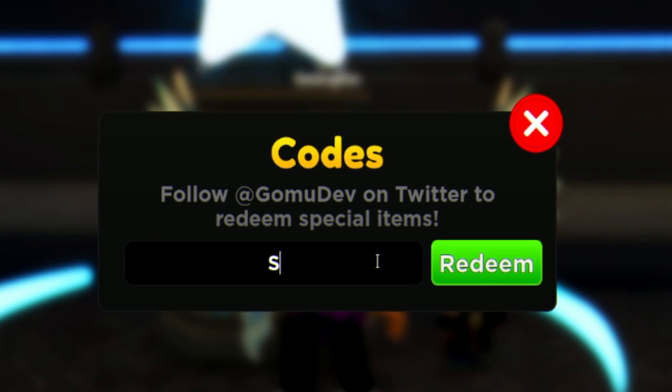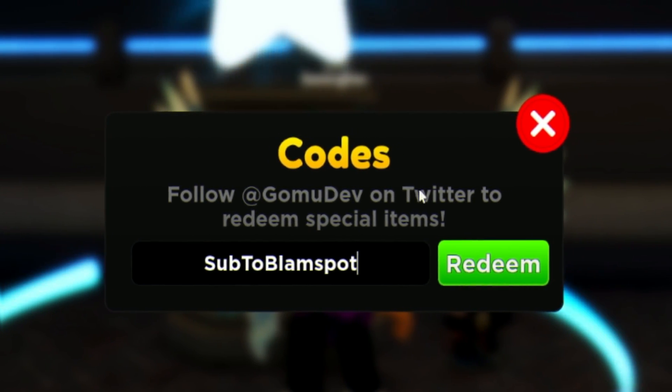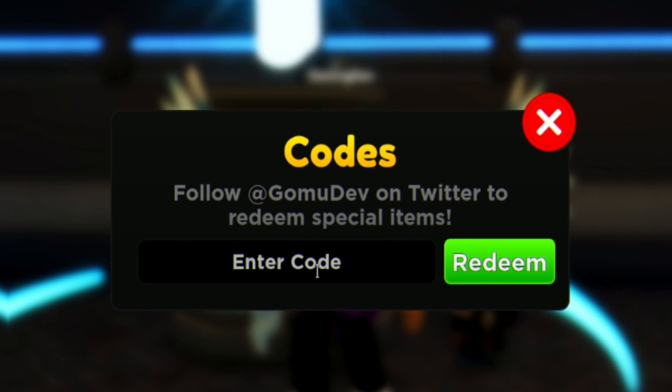Next, redeem the code SUB TO BLAM SPOT. That one gives you another summon ticket.